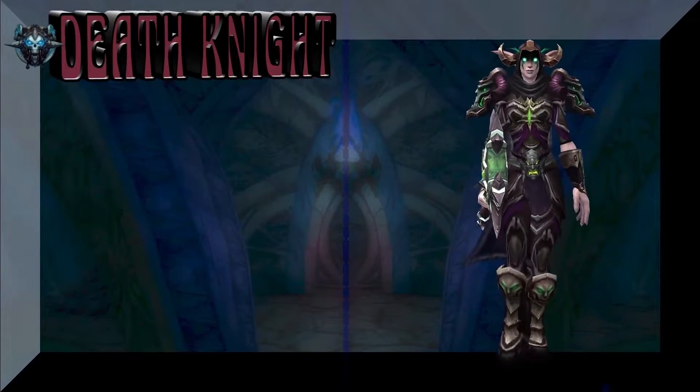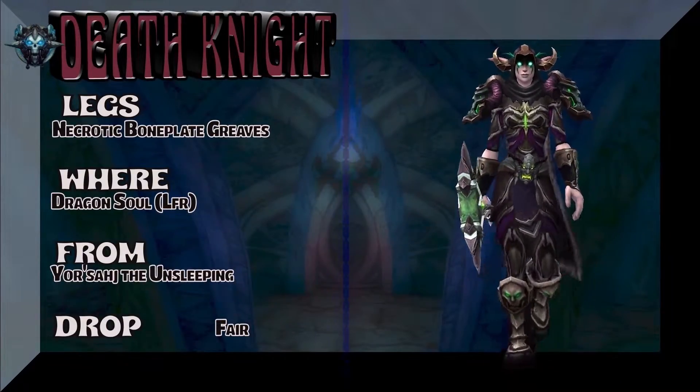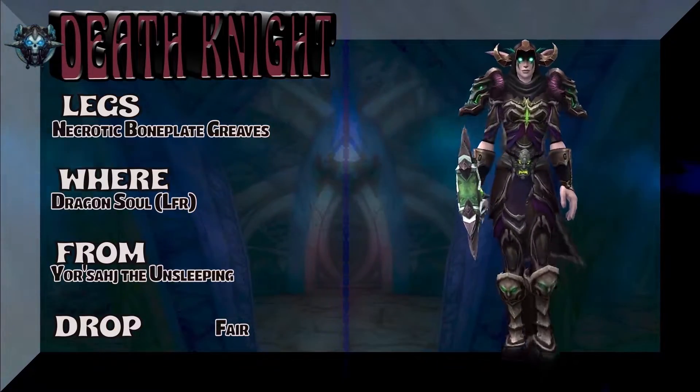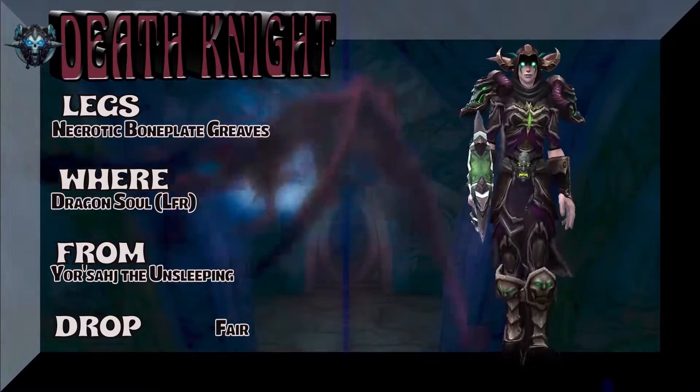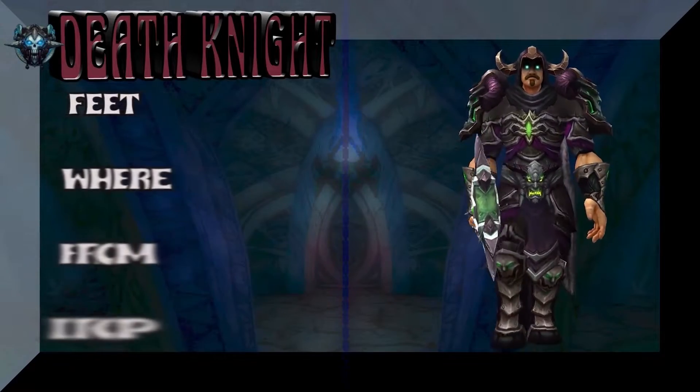Moving on to the legs, which are part of the same tier set as the chest — Necrotic Boneplate Greaves, Dragon Soul LFR, from the same dude who can't sleep. So while he's sleeping, maybe you catch him and just take the Greaves.